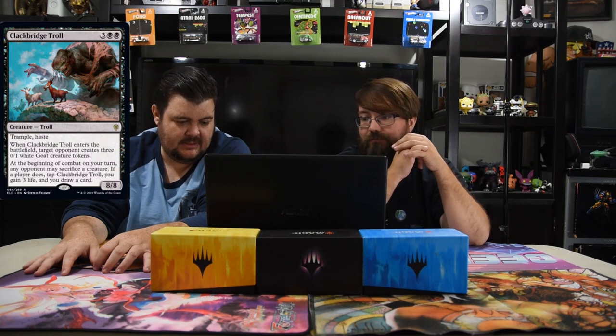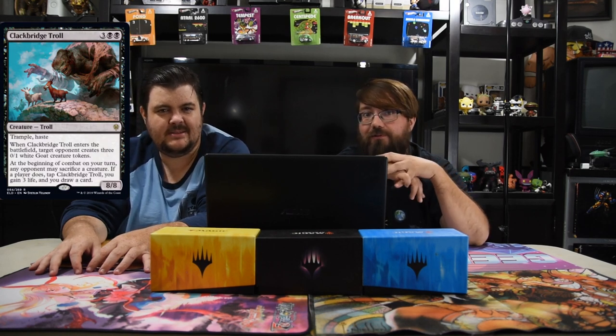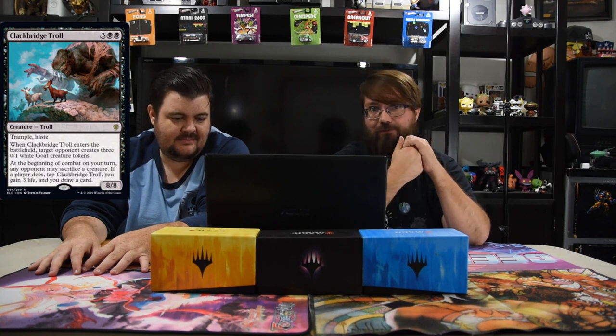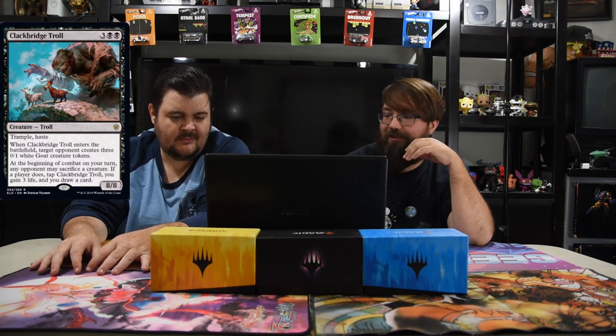Clackbridge Troll — two black and three, eight-eight trample haste. When it enters the battlefield, target opponent creates three zero-one white goat tokens. At the beginning of combat on your turn, any opponent may sacrifice a creature — if that player does, tap the troll; you may gain three life and draw a card. This card is great — it's like the old Hunted creatures but you gain life and draw a card instead of just getting tapped. People played Desecration Demon for similar reasons. This guy should probably be a mythic — trample haste on an eight-eight that draws you cards is insane.